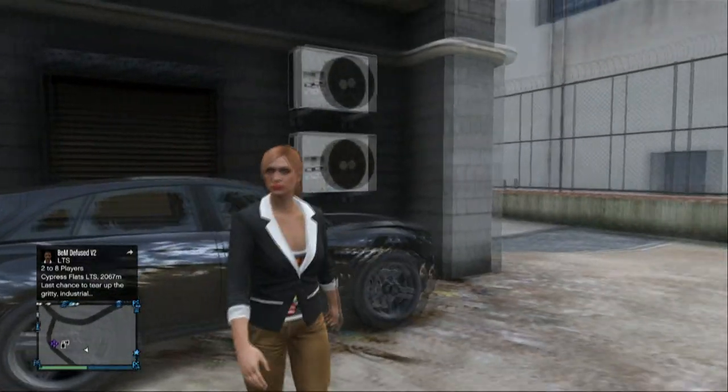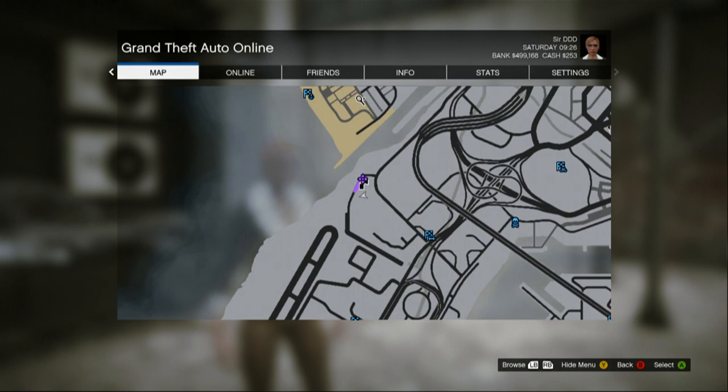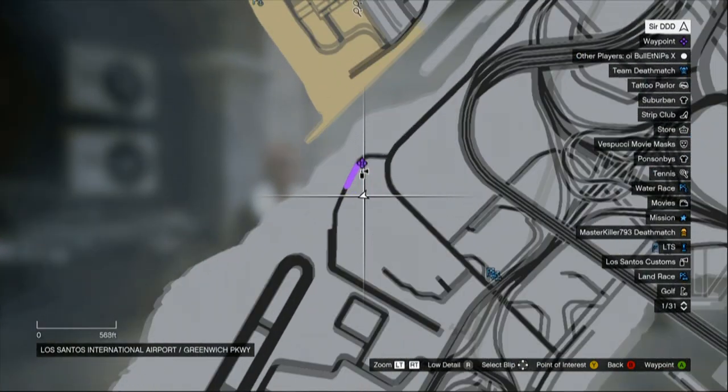It's really simple, really easy. All you need to do is get a 4x4 and come to this location that I'm about to show you on the map quickly. It's by the dockyard, it's really easy to get to.